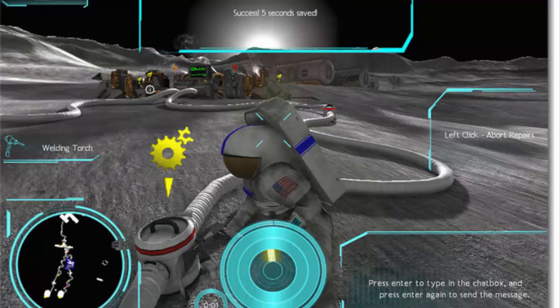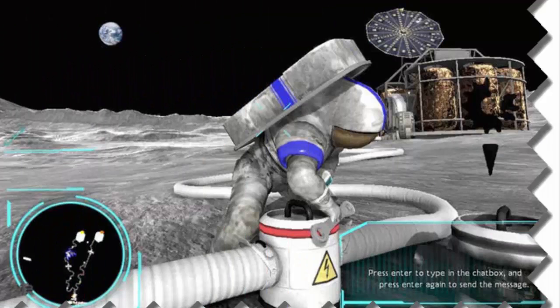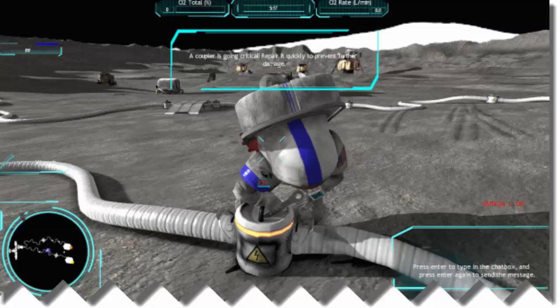NASA has long worked at growing plants in a low-gravity environment, which is considered necessary for providing food during long-duration flights such as to Mars, as well as inhabitation on other planets. ISS researchers have already had some success, such as growing red romaine lettuce and the flower Zinnia.